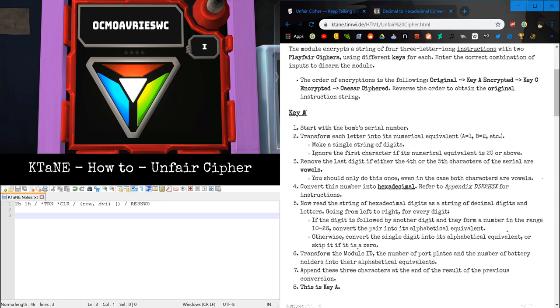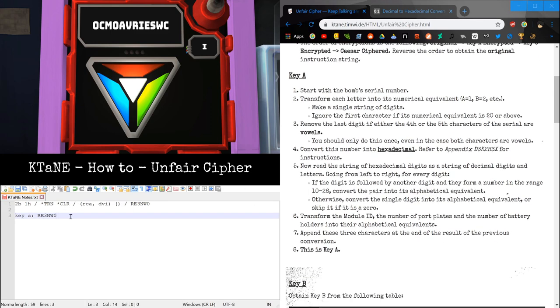The first thing we need to get is Key A. We need to start with the serial number. We need to transform each letter into its numerical equivalent, where Alpha is 1, Bravo is 2, etc., and make this a single string of digits. There's an exception: ignore the first character if its numerical equivalent is 20 or above — Tango or later. In this case it's not, so we don't do anything.